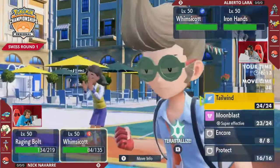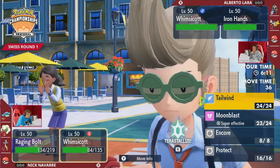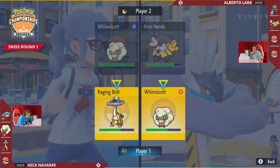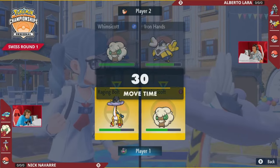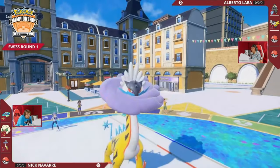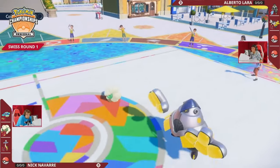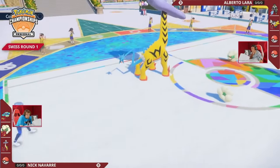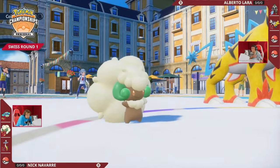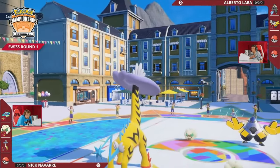Whimsicott is a really great option to pivot out into in the face of this Raging Bolt — immune to Thunderclap as long as it is going with a status move, and immune to any Dragon moves from Raging Bolt as well. So it can really disrupt the Raging Bolt on the other side and try to answer Tailwind if that's what Nick goes for. This Iron Hands is still also going to be a problem. This Assault Vest is going to make this Iron Hands so beefy against all of the special attack pieces that Nick has.